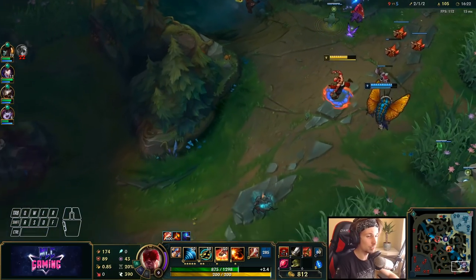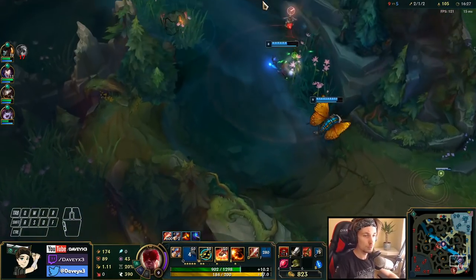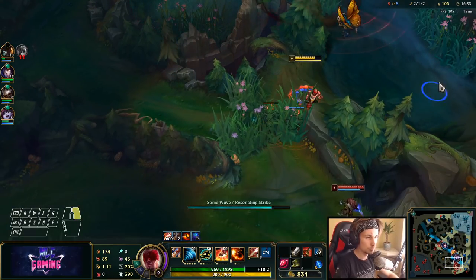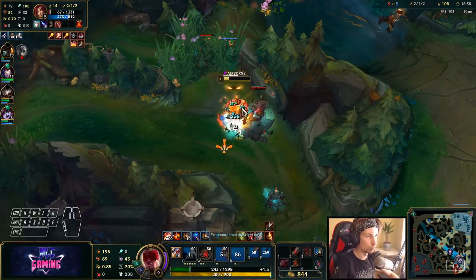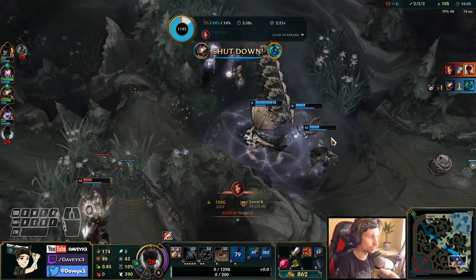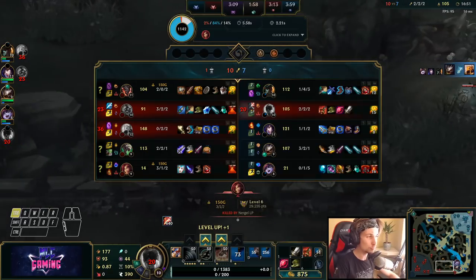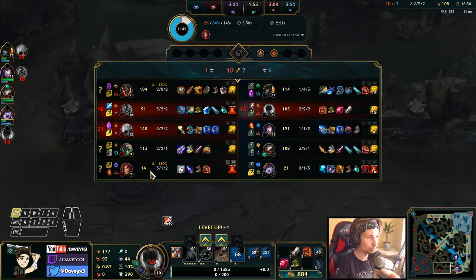Hecarim is coming bot lane right now as shown on the map. I got a control ward so I can place it down here. Wow, she actually does a lot of damage — Zyra can literally kill me with a single combo even when I'm nearly full health, one level ahead of her, and more fed than her. That's actually very surprising.